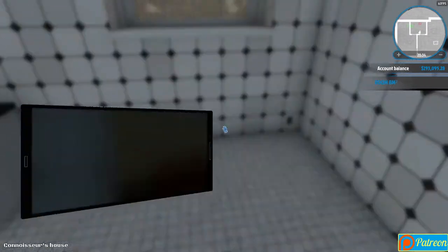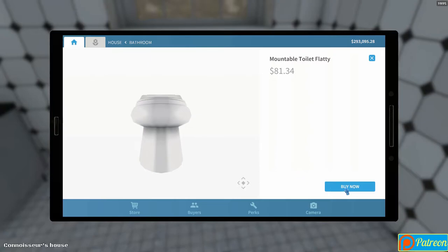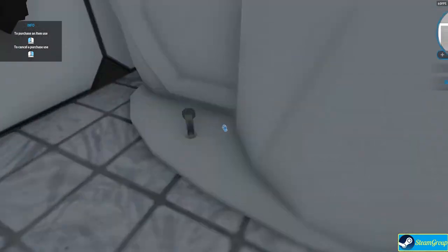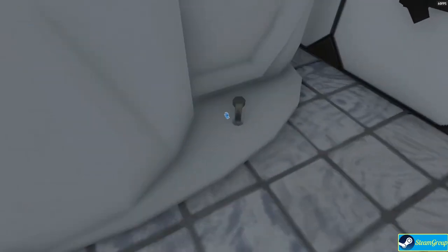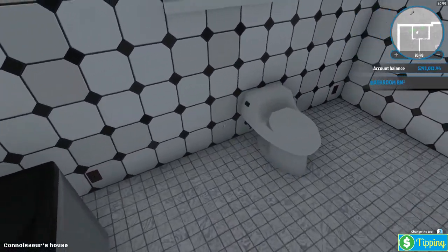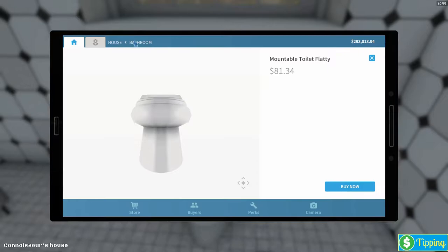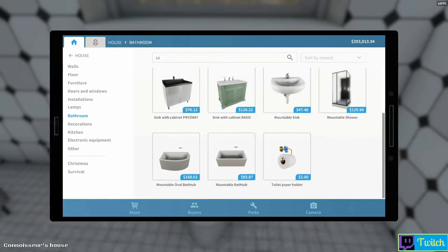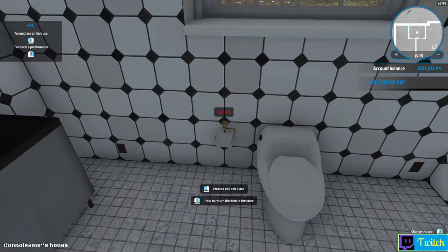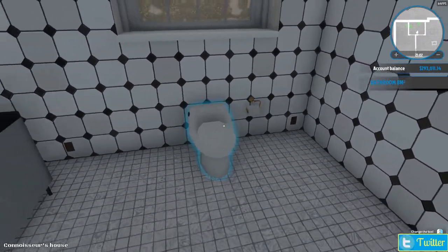There we go, that is done. Let's grab a toilet for this bathroom - I think I like this guy right here. I tried to use this in another one but it wouldn't let me, so let's assemble real quick. I don't think this is all the assembly required to put a toilet together, but for now we'll have to live with it. Nice little low-profile toilet, not bad. We're going to want a little bit of TP here for everybody, so put that there.